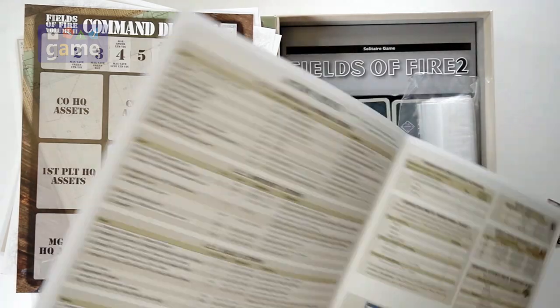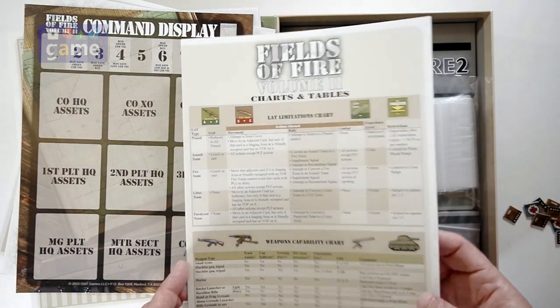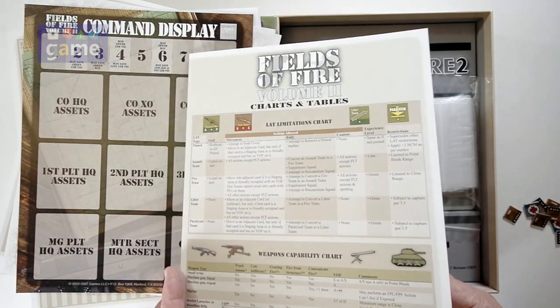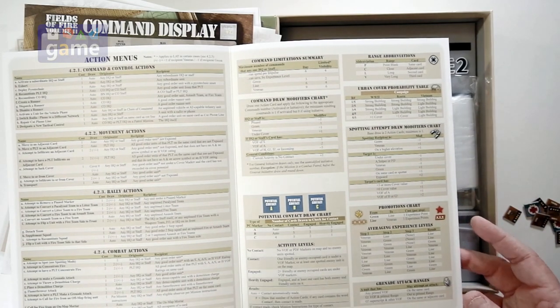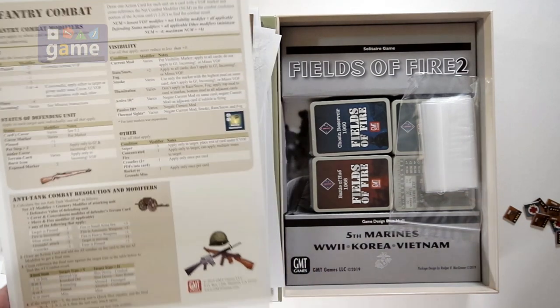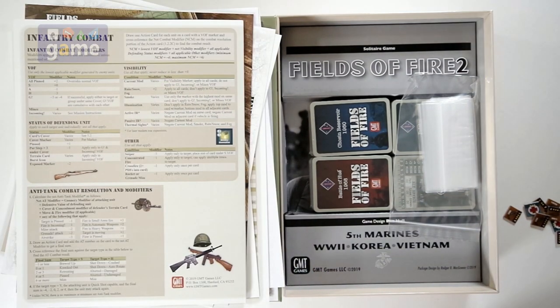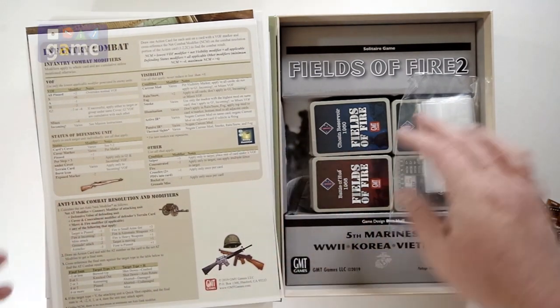And then a bi-fold — so four-page — chart of charts and tables, which has your limitations, weapons compatibility, spotting, command control actions, movement, rally, combat, infantry combat, and so on and so forth. I can't wait to learn this system. I love World War 2 games, I love GMT war games, and this is solitaire — so what could go wrong, right?